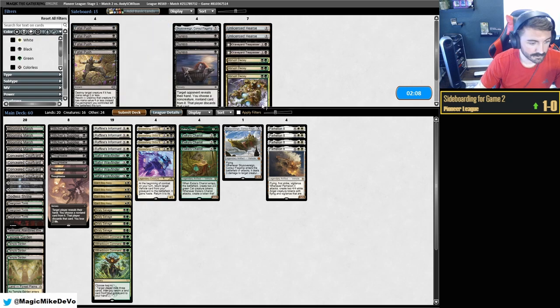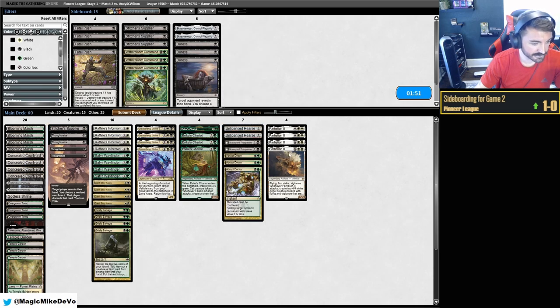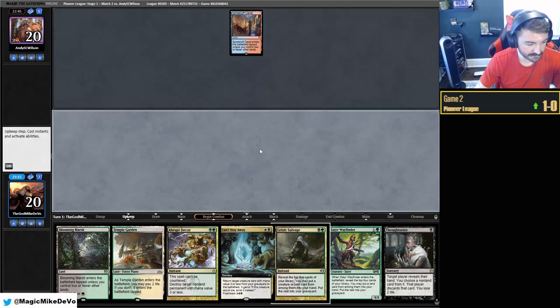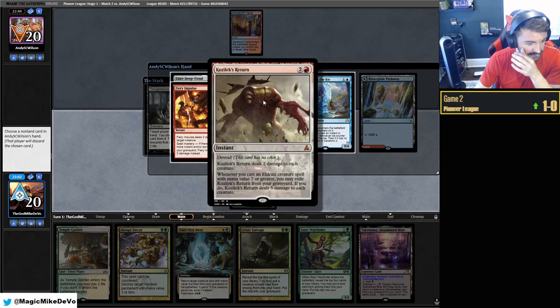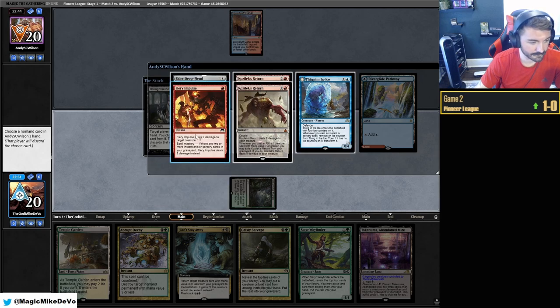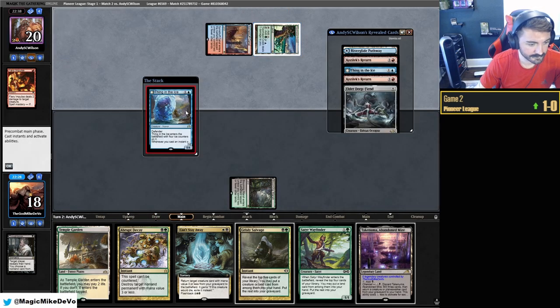So we're against Phoenix here. We have Trespasser, Hearse, Duress. We'll bring in Abrupt Decays and get rid of Stitchers and Witherbloom. Sky Sovereign doesn't really do anything here — we want our main combo stuff. This hand has our colors; I like it. The only thing it's missing is the exact combo but it has everything else, so I think that's fine. We'll Thoughtseize on turn one. Elder Deep-Fiend interesting — Coslex Return deals two damage to each creature. Fiery Impulse — probably taking that, it'll interrupt the combo.